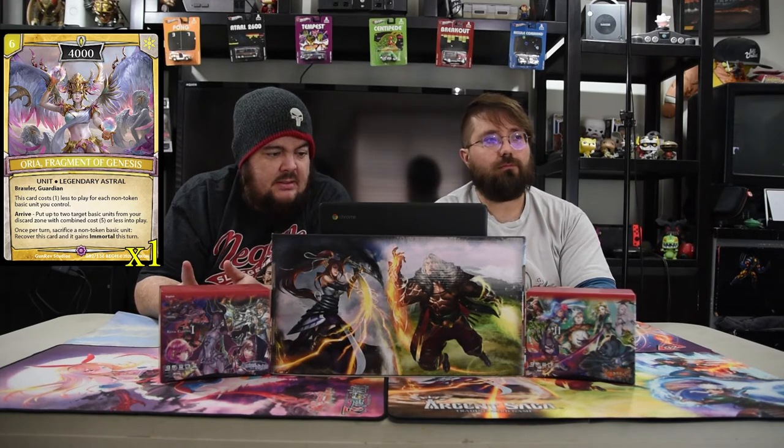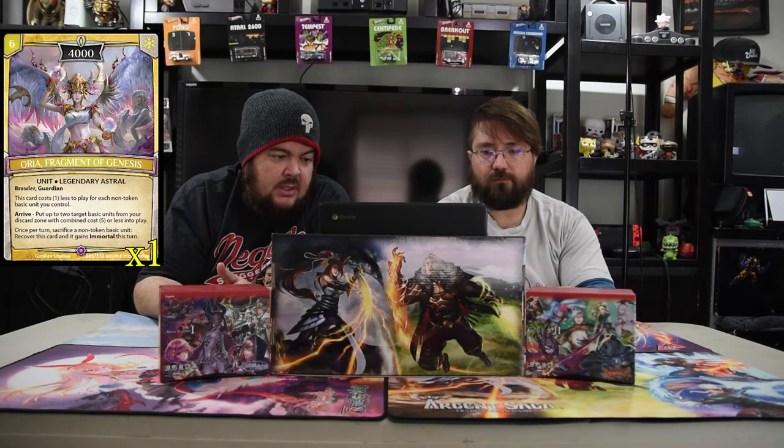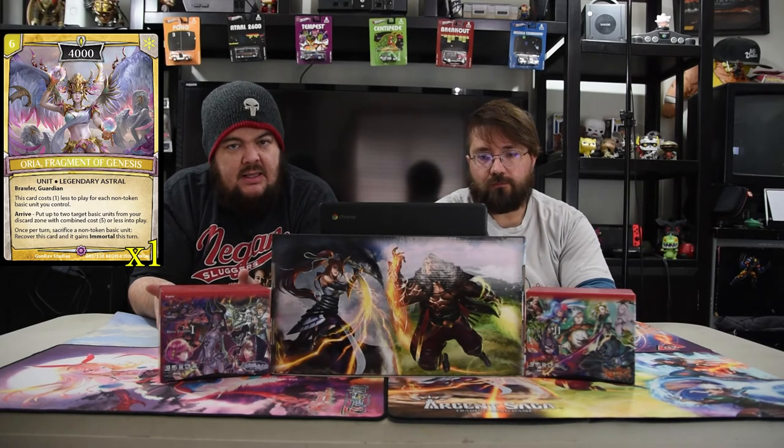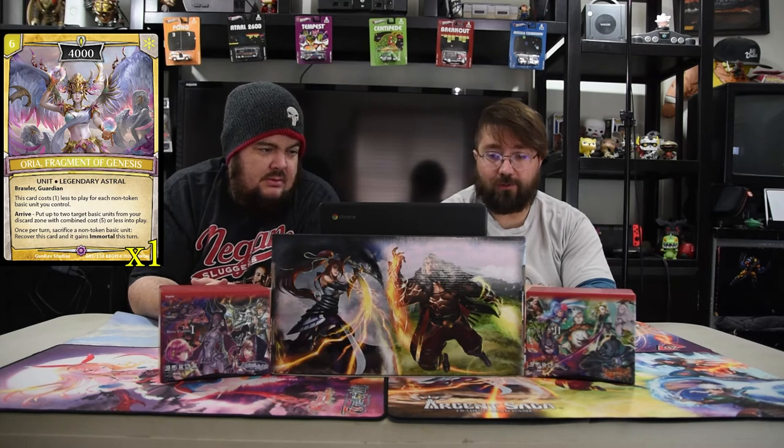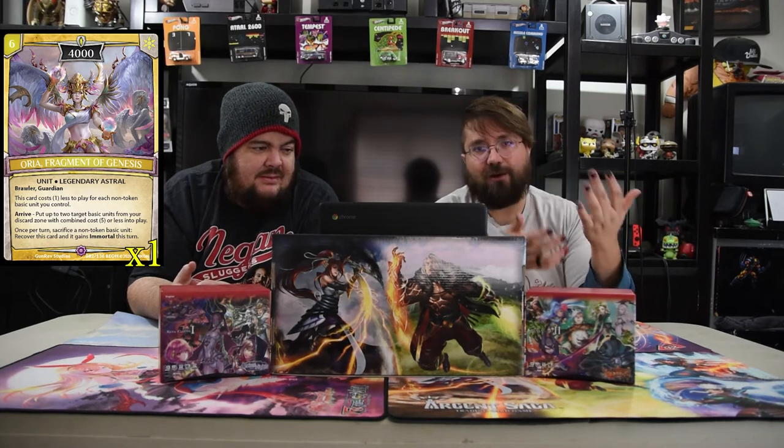Next is Aurea, the Fragment of Genesis — a six-drop 4000 legendary Astral. It's a brawler and a guardian. This card costs one less for each non-token basic unit you control, so it could be really cheap. On arrive, put up to two target basic units costing five or less from your discard zone into play. Once per turn, sacrifice a non-token basic unit — recover this card and it gains immortal until end of turn. In our review I was pretty hard on this card, but in a deck like this it's starting to look pretty good. The counterbalance is that the arrive trigger and the cost-reduction kind of counteract each other, sadly.